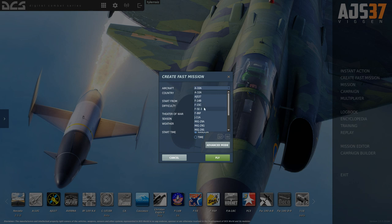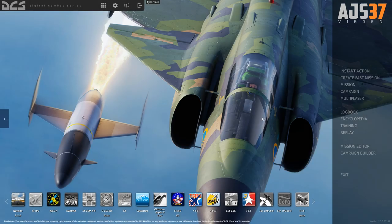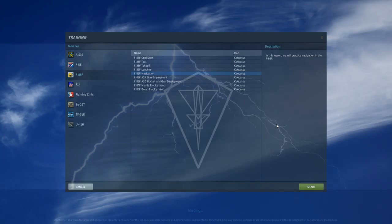F-14, F-15C, I've got the Flaming Cliffs stuff, F-5, F-86, more Flaming Cliffs stuff, and the UH-1, the Huey. That's basically what I've got for reference, but the Viggen is interesting. So let's go to training.